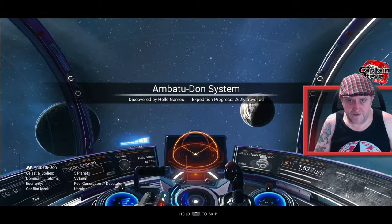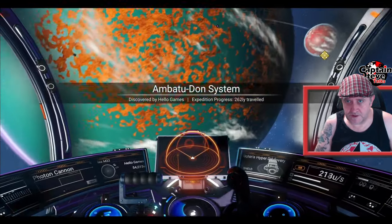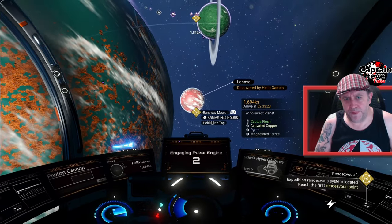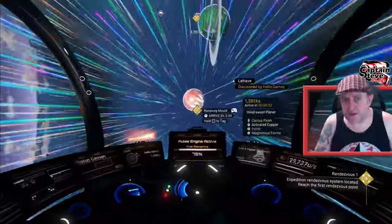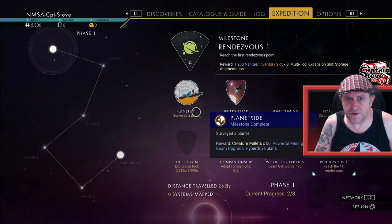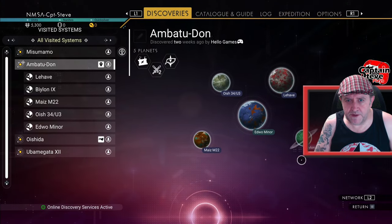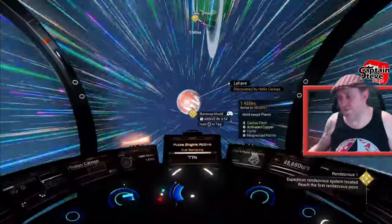I've arrived. Now we're looking for Rendezvous 1, which is over here on this little marble. I think one of the creatures can be found inside of this system — I think it's the Thunder Feet one. Let me just have a quick look on the discoveries page. Maybe not. I'm getting mixed up — it's all good. We will find them all.